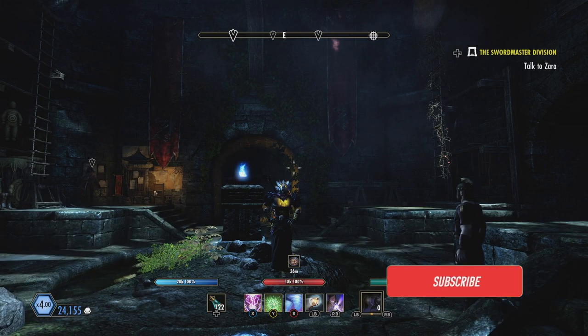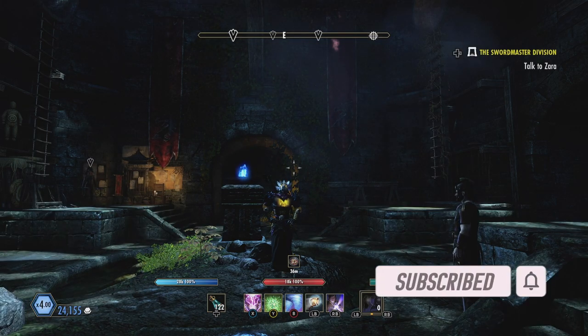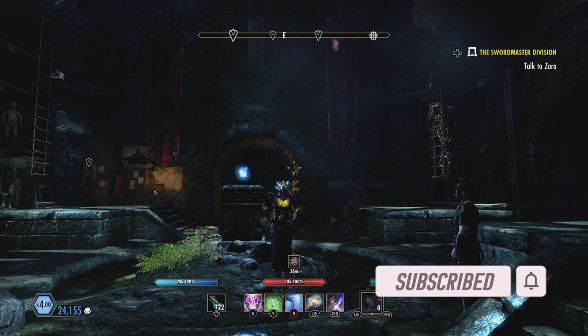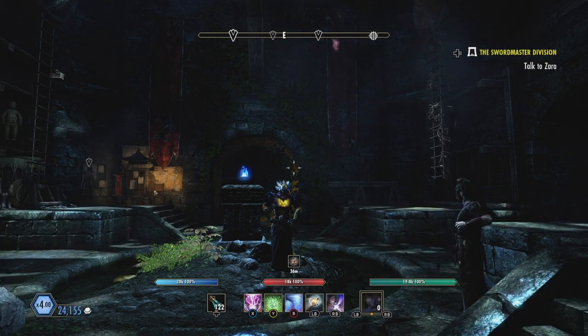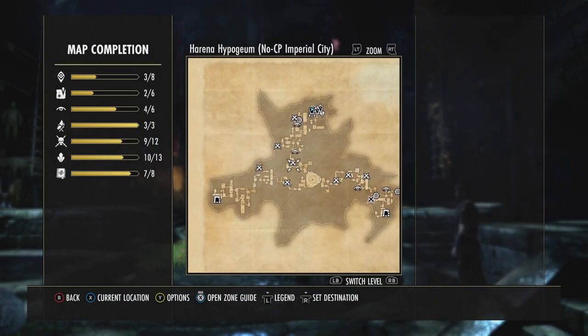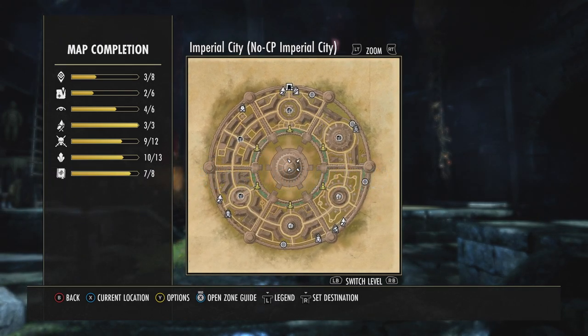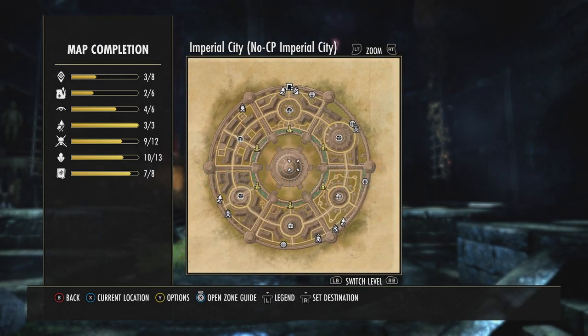Hey everybody, this is Joby, and today I want to show you a different market that you can make money with. It is the Powerful Assault armor. We're here in Imperial City, in the sewers right now. Up top it's not looking good for reds — that's yellow — but I'm in no-CP Imperial City. I build for it.